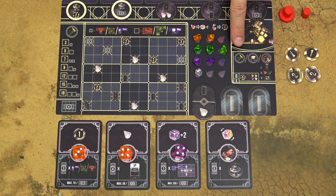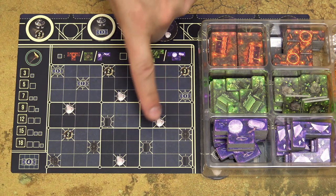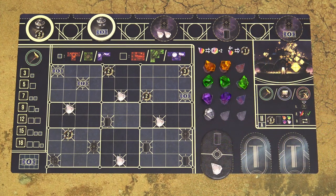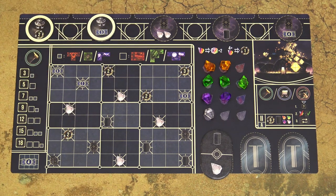When you build, you expand your camp with these camp tiles. Based on your power, you have to choose the build level. You can only choose the level up to the power of your action.